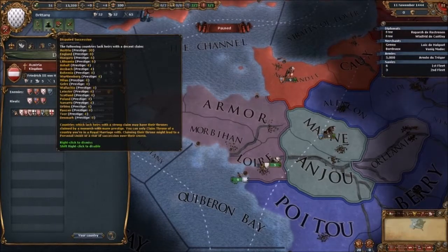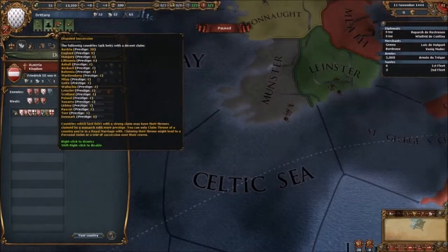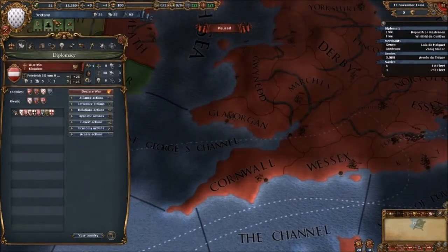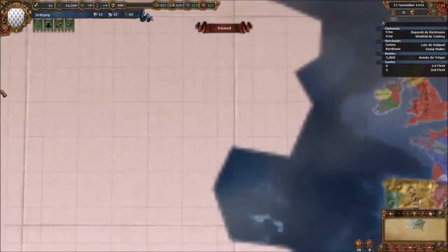If you royal marry them and eventually take the throne, if they're smaller than you it's vassalization, and if it's bigger it's a union. You can eventually take them through diplomacy. Of course you can just go to war, which is what I like doing. Or you can be like Castile and not go to war at all — just go straight for colonization.